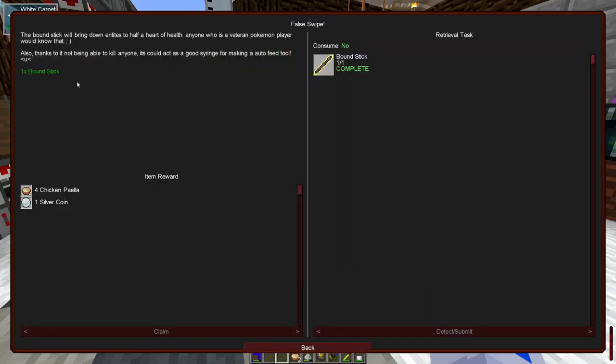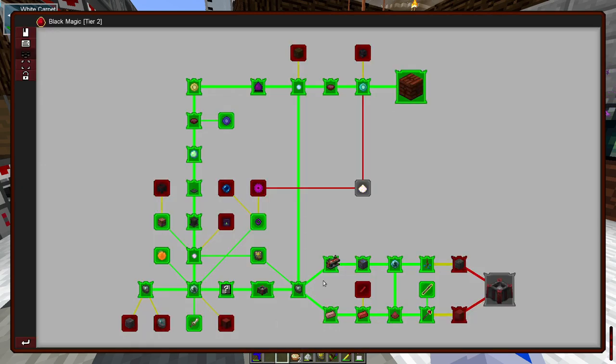The false swipe stick seemed interesting — it suggested it would bring entities down to half a heart, and I was hoping it would drain health in a single blow, almost like withering. After testing it, it turns out it just does a small amount of damage and is simply incapable of killing, so that's not great either. We're not going to use that.